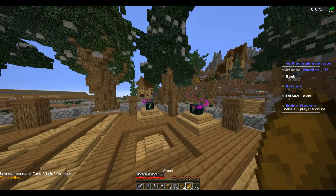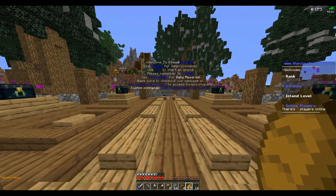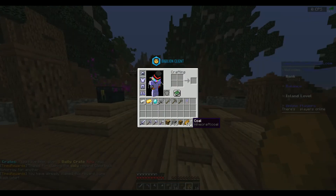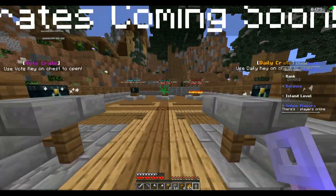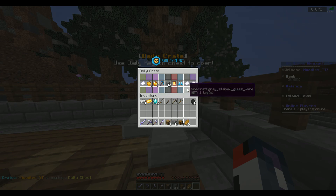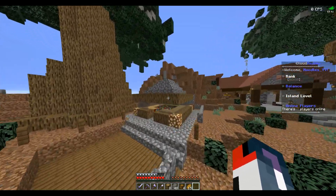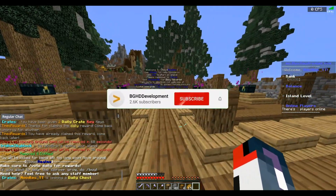I do like how spawn is an instant teleport — that's very nice, because a lot of servers make you wait and there's really no point. For the daily rewards, I claimed a mystery box delivery and got one daily crate key — come back tomorrow for another. Let's check out the crate: nice effects, and I got 20 stone from it. That's actually a good idea because it keeps players coming back, but I would maybe make a slightly better reward the very first time you ever open your daily crate key.